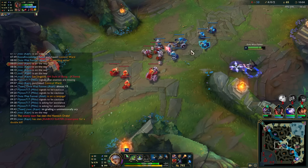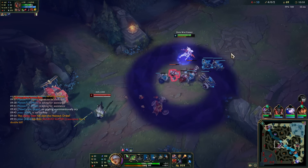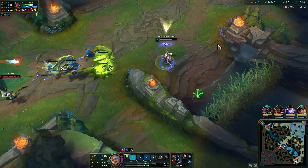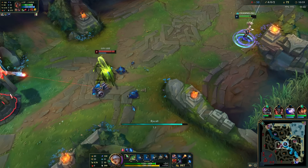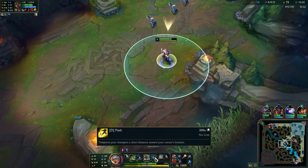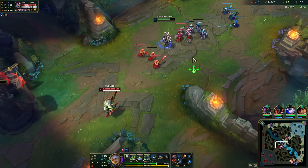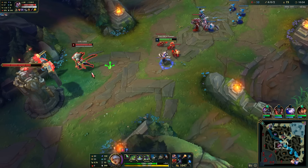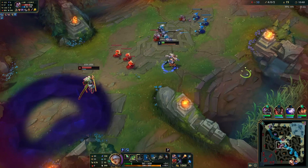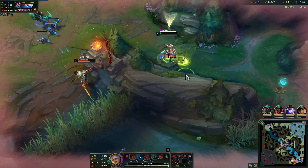Cool skin — Ink Shadow Yasuo. 10 stacks are ready to go. Our E is now doing 700 damage. This Yasuo has 1300 health total, just FYI. Uh-oh, I just wanted to show something off.